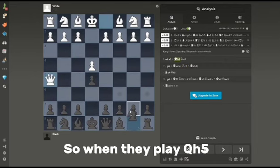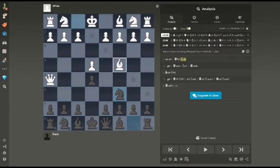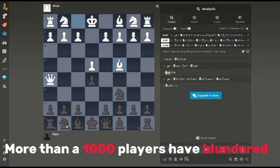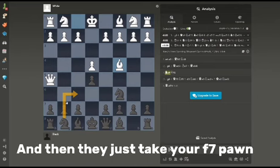So when they play Queen h5, you have to play knight c6, just defending the pawn. Then bishop c4, and here more than a thousand players have blundered knight f6 — and then they just take your f7 pawn and that's checkmate.